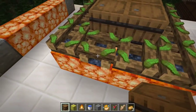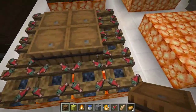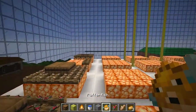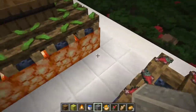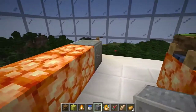Next I made a seafood section with kelp, salmon, and cod. Unfortunately, puffer fish can't be placed on an unlit campfire, so it isn't included.